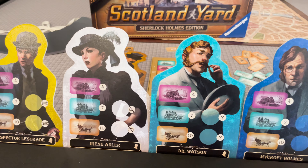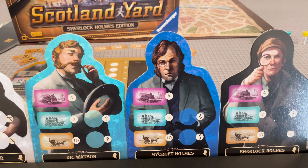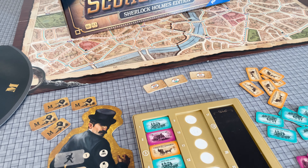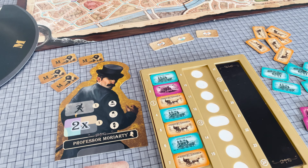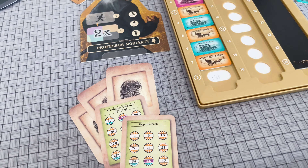This variation gives each detective an asymmetrical ability and provides bobbies to assist them at lower player counts. Moriarty can commit crimes and use his player abilities at his secret hideouts, which include flying off in his hot air balloon.